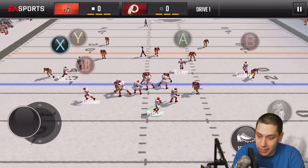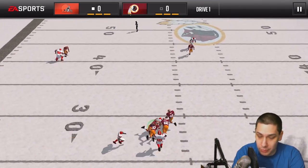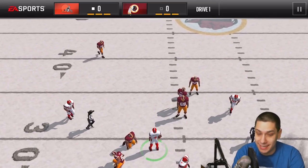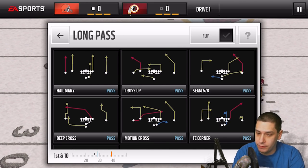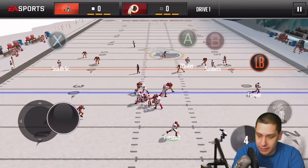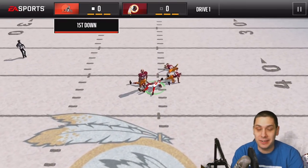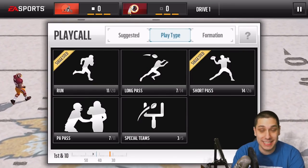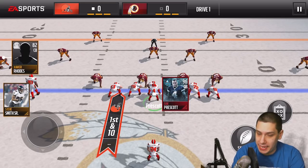Oh man, he feels extremely fast by the way — that is crazy. We're just going to run with him on the first play. He feels super fast in the pocket, dude. That is crazy. I am very very impressed. If they don't get a pass rush on you, you can pretty much take off with Dak it seems like and pick up huge yardage. Let's try this again and see if we can find anything deep here — screw it, go deep. Emmanuel Sanders with the catch there! Nice pass by Dak into traffic — that is a great throw, dude.